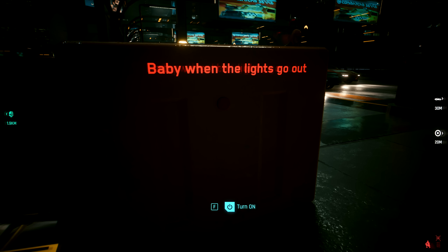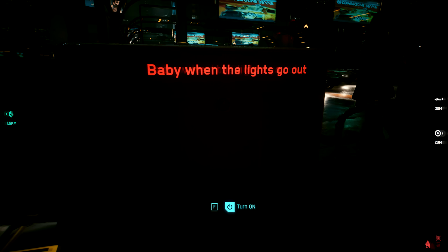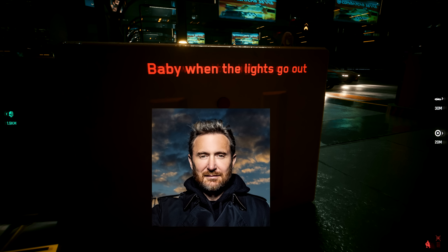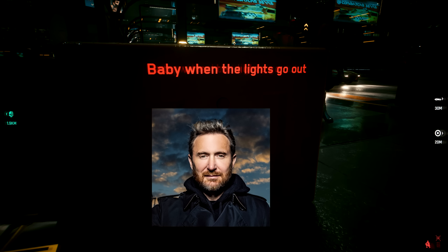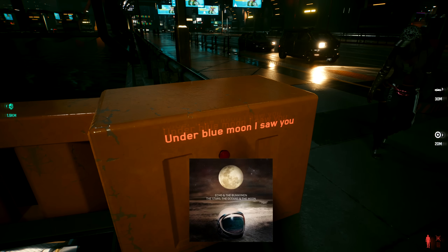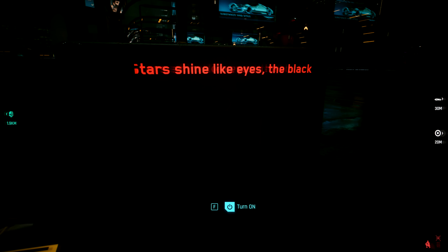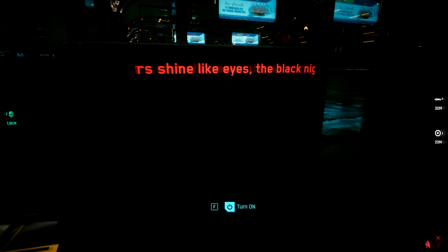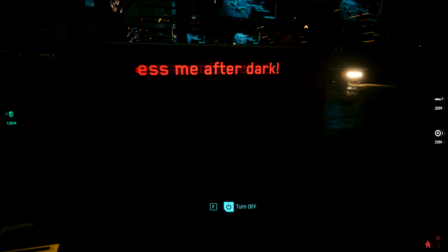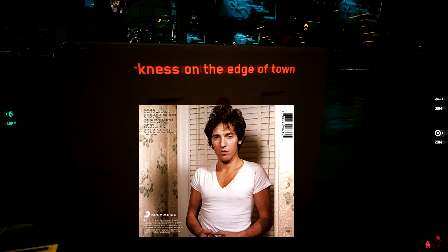At number six we have 'baby when the lights go out' — there are a few songs with this exact lyric but I'm going to say it's David Getter's song titled Baby When the Lights Go Out, though that one's up for debate. Number seven: 'under the blue moon I saw you' is from The Killing Moon by Echo and the Bunnymen. Number eight: 'stars shine like eyes, the black night sighs' is from Black Sabbath's Planet Caravan. And number nine: 'Darkness on the Edge of Town' is a quote from Bruce Springsteen's song of the same name.